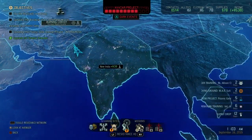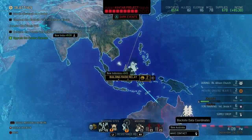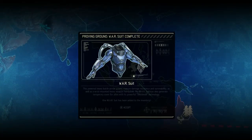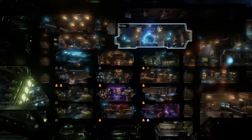Which means we can easily continue building that radio relay over here. Because we evaded the UFO to New Australia. Training completed — so Allison Church is now our new Ranger. And we got another Warsuit, which is really good as well. Now I'm just quickly gonna go to the Guerilla Tactics School and put in another of the rookies.